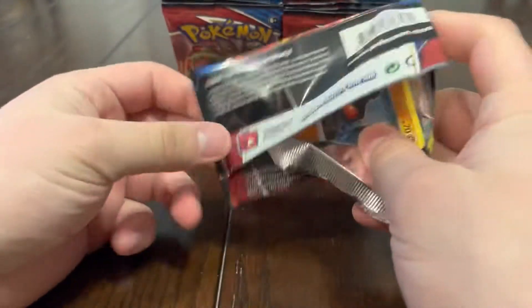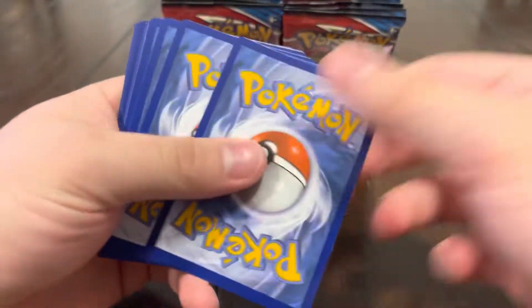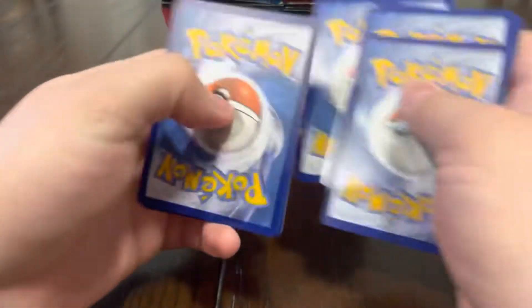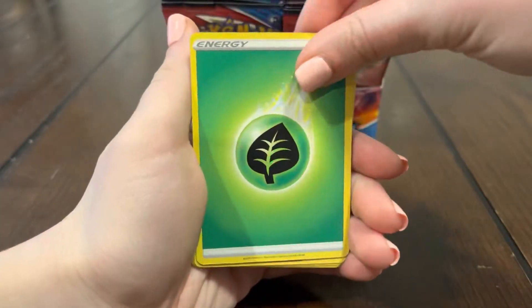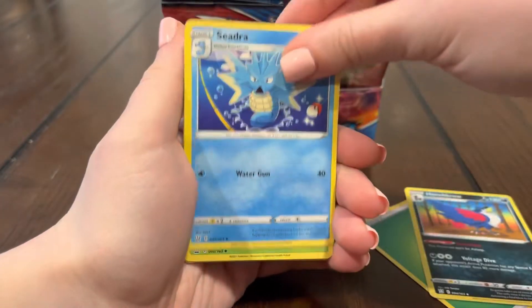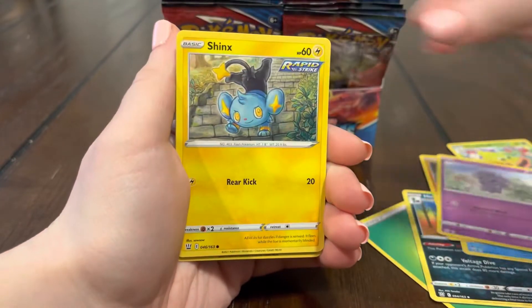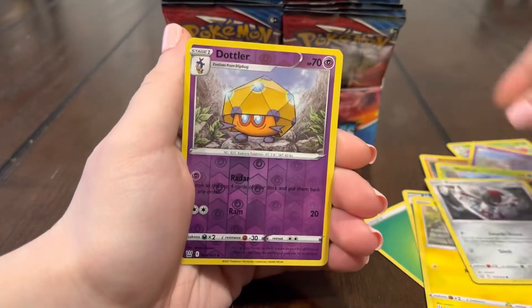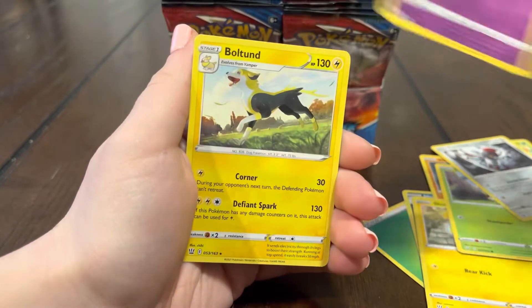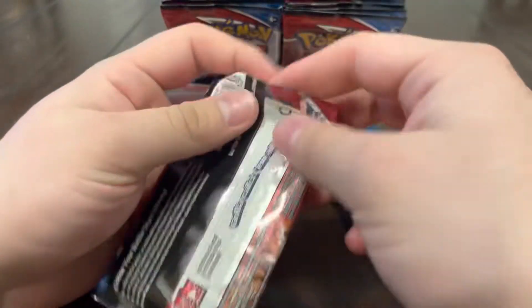Let's get a secret out of this pack — I really want the rainbow Urshifu Single Strike. We did pull the rainbow Urshifu Rapid Strike already, that card is pretty sick, I like the rainbow pattern. Cedra, Flipping Bell, Roly-Coly, Espeon, Shanks doing a handstand, Bookbug, Ponyta, Dottler, and a Bolted.